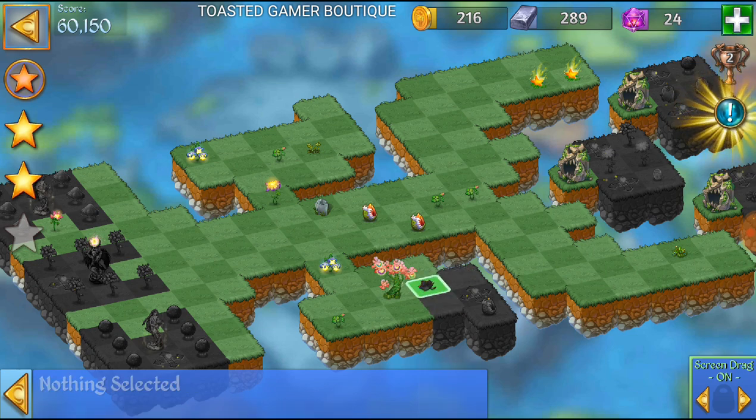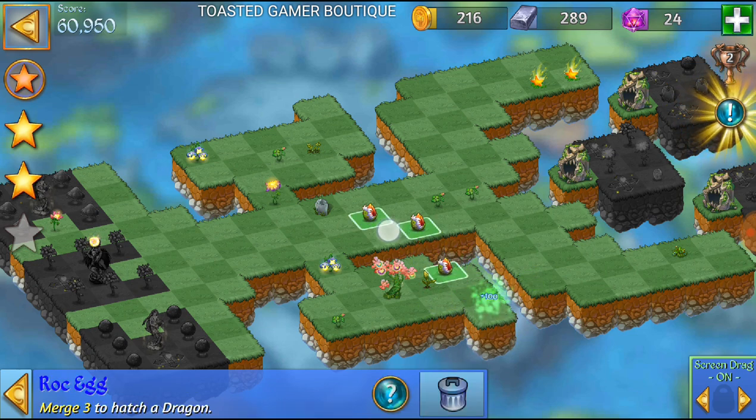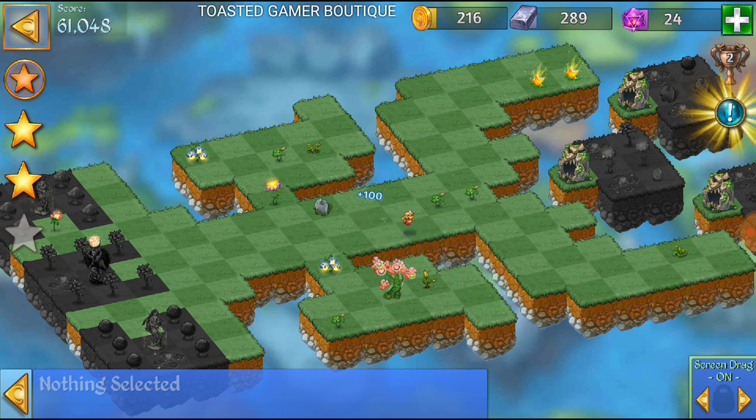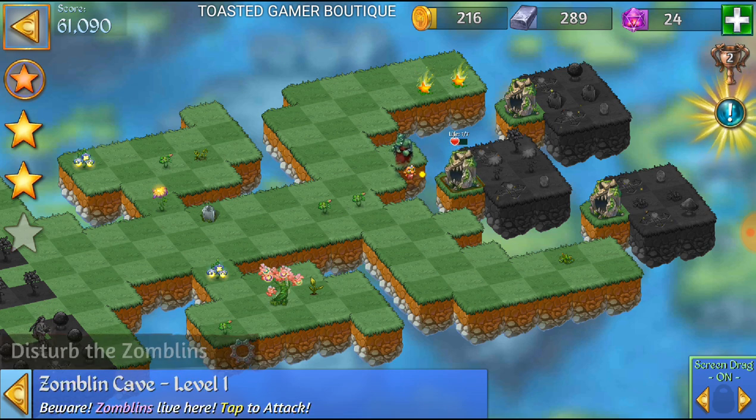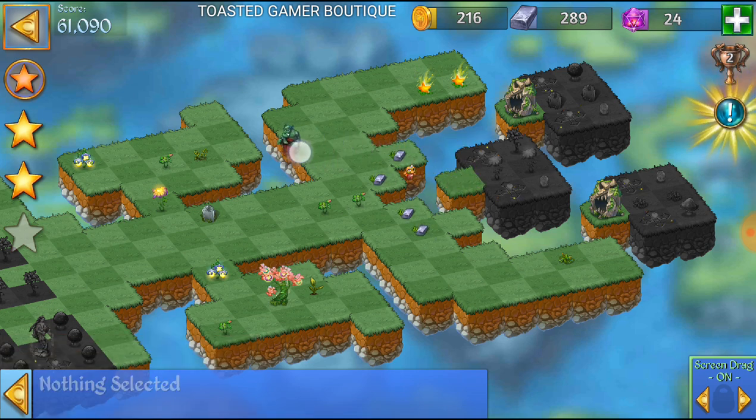Just need another leaf and we've got our third egg — great. Merging this — cool. Now we have our dragon. We're gonna destroy this zamblin cave, get this zamblin over here.